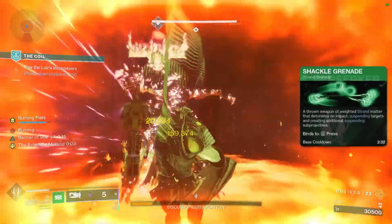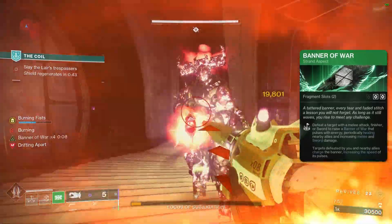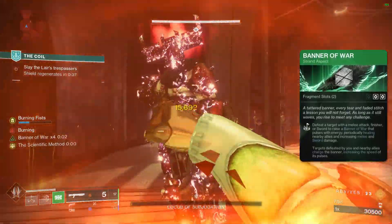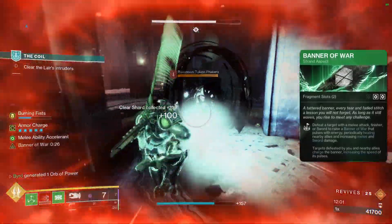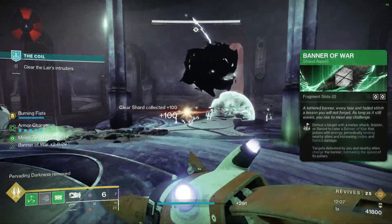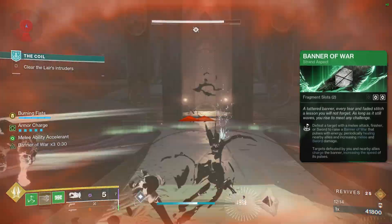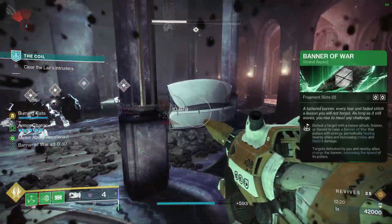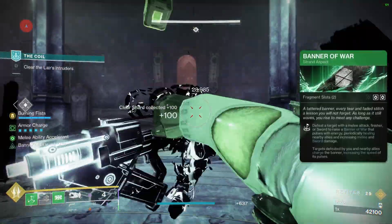For aspects, Banner of War is definitely the most important one. Defeating a target with a melee attack, finisher, or sword raises a Banner of War that pulses with energy, periodically healing nearby allies, increasing melee and sword damage, and targets defeated by you and nearby allies charge the banner increasing pulse speed. It got a slight nerf last season making stacks harder to build, but they also buffed it by increasing the duration of each stack — so it's actually more of a buff. It works perfectly here because, as you'll see in the gameplay, I just never die.